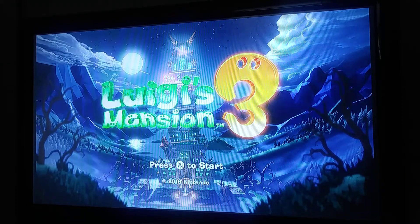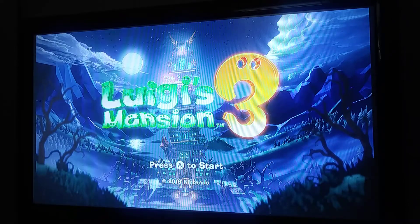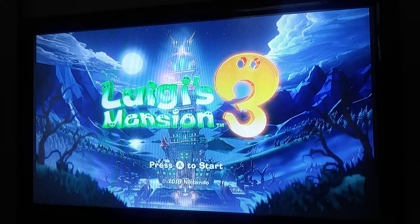Hello everybody, my name is Xperia GoT, and welcome back to Luigi's Mansion 3. Last time on the game, we met E-Gad, we freed E-Gad, we went down to the basement, he set up his lab, and then we had to go get a special briefcase for him, and then we got our new companion, Gooigi.